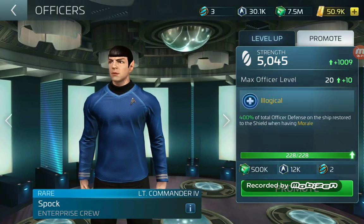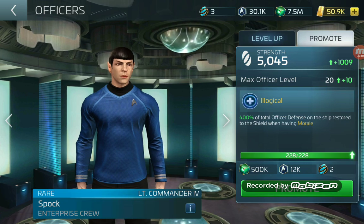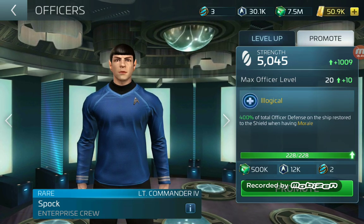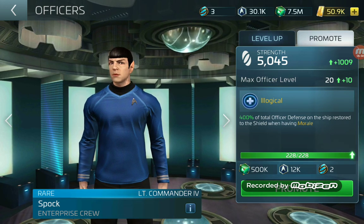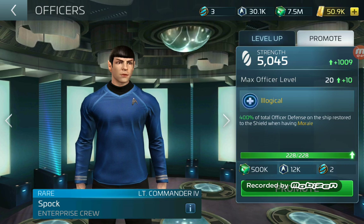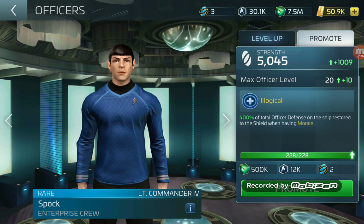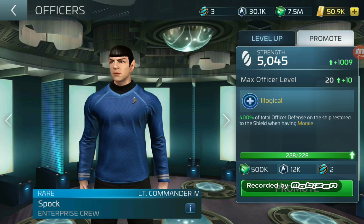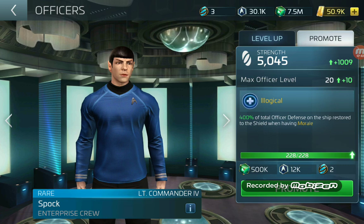Just to tier him up is going to be 500,000 crew XP, 12,000 federation faction credits, and two science badges. These badges are the really big sticking point for a lot of players because there's a single faction pack you can buy in the faction store that gives you two of each — two command, two science, and two engineering. The problem is for Spock the current tier cost one science badge, and now it wants another two science badges — that's a total of three badges. That's kind of my point with Scopely: less important officers should be able to max rank without using badges, because they're just not worth it.